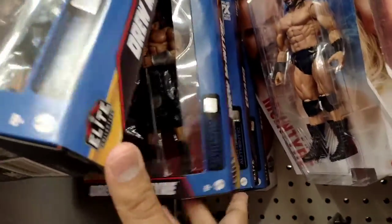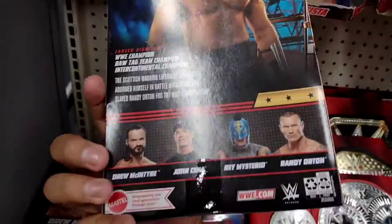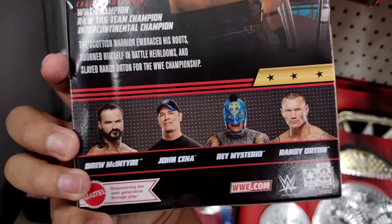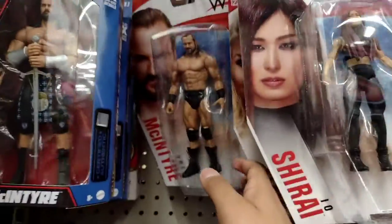We have another top pick Drew McIntyre, an Elite Series 93 Cesaro, Elite Series 93 Seth Rollins. Back here we have the Shell Shockers Mae Young. The rest of the set still hasn't been found — it includes the John Cena from 2008, Rey Mysterio, and Randy Orton. Over here we have WWE Superstars and we have Bray Wyatt.